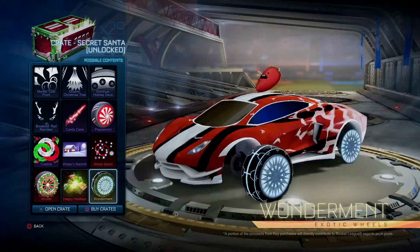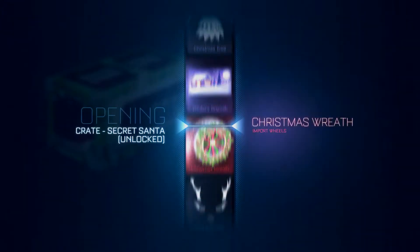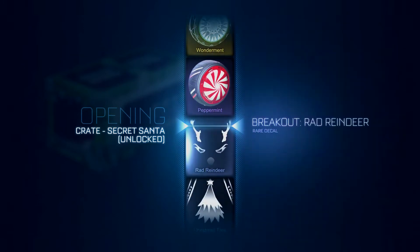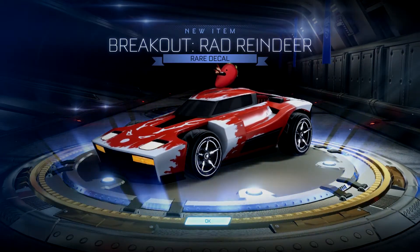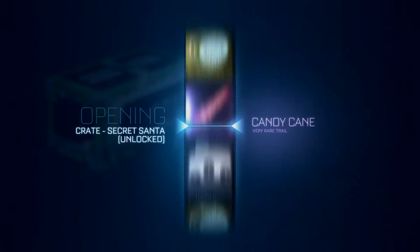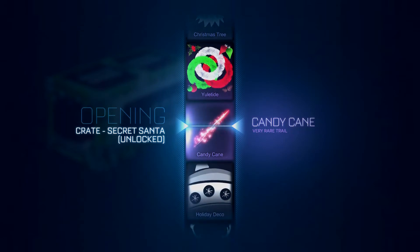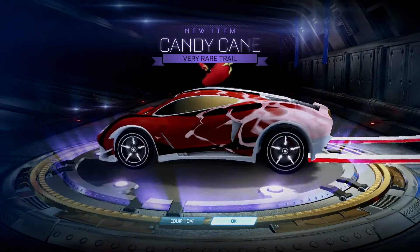That's a good way to start things off. You'd like to get some of those painted items, but we might work our way up. One crate down, 29 to go. I noticed the Wonderments were slightly below. Next one — that sucks. Wonderment, Peppermint, and Rad Reindeer. Rad Reindeer! Painted? Nope. But I was watching JohnSandman's video and he was getting so many painted items that I wanted to go home and open crates. Nowhere has it been confirmed there was a double painted or double drop weekend.